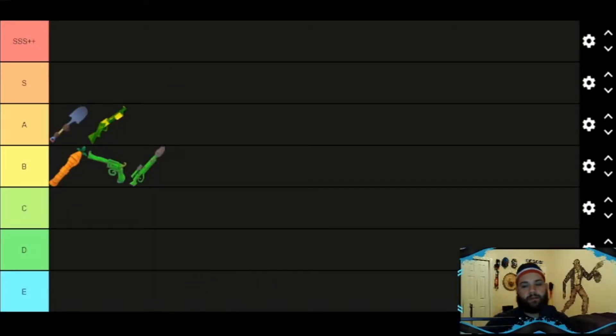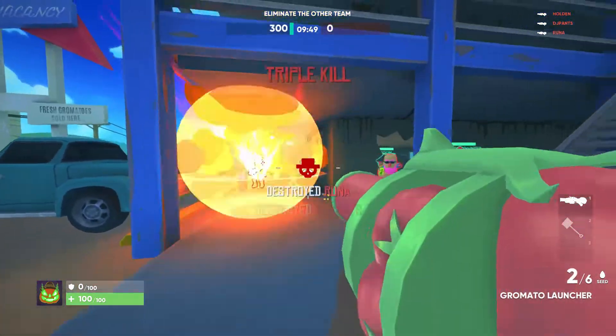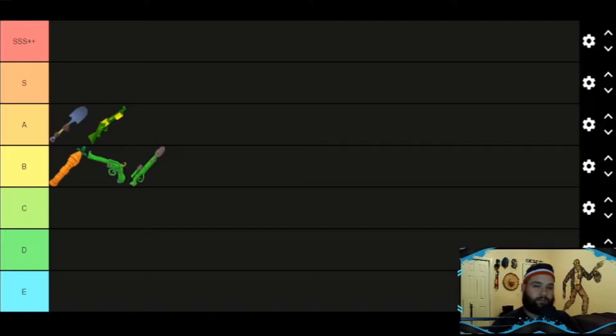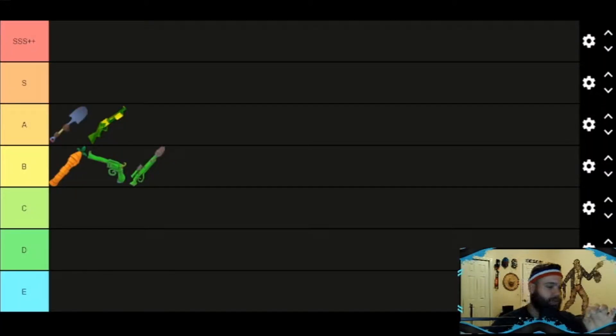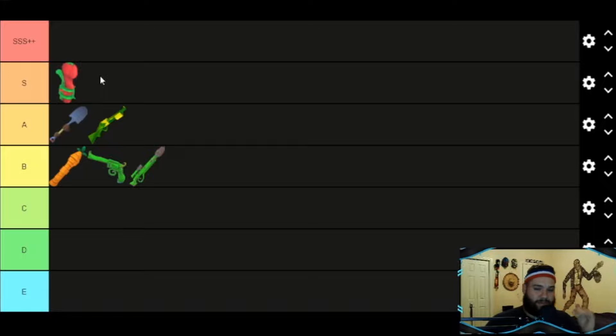The next weapon we have is the Gromado launcher. Now this weapon has improved so, so much since the last update. It's gone from something you can barely hit shots with to exploding more on contact, and the fuse is even shorter. I put it at D tier last time and got so many comments asking why. Well, they did a huge update with this weapon. I think this is easily one of the better weapons in the game now — easily an S tier. Literally from the bottom of my list to S tier. Definitely pick it up if you find it; you're gonna get a few kills.